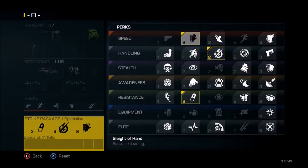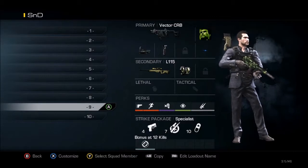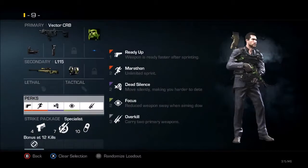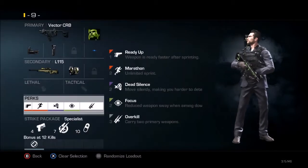Now we have the vector overkill. The difference is it doesn't have quickdraw, but I have it after four kills hopefully. I don't want to give up Ready Up and Marathon for that.